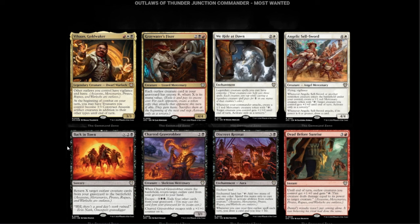Next we have Charred Grave Robber — black and two, a 3/1. When it enters the battlefield, return target Outlaw card from your graveyard to your hand. It escapes for five by exiling four cards. It's been a while since we've seen the Escape mechanic, and this is a pretty cool Grave Digger-style card.